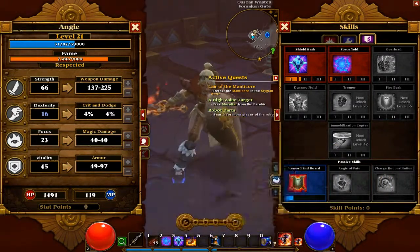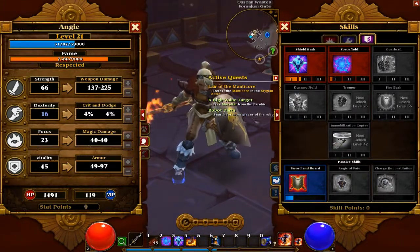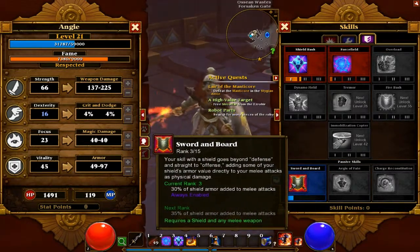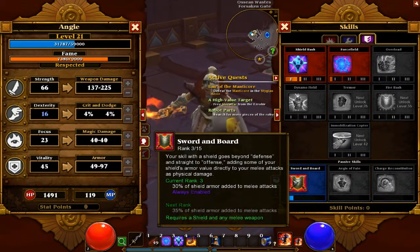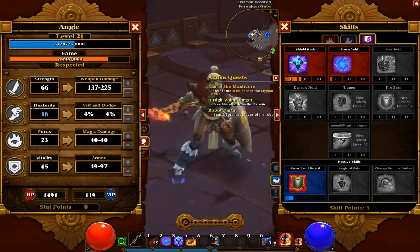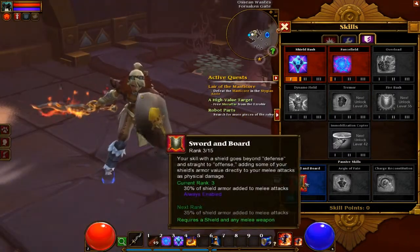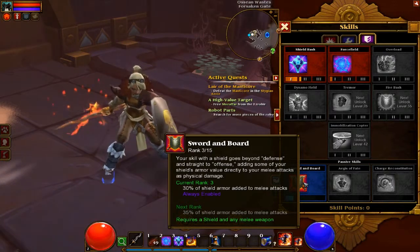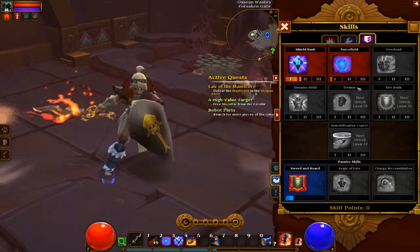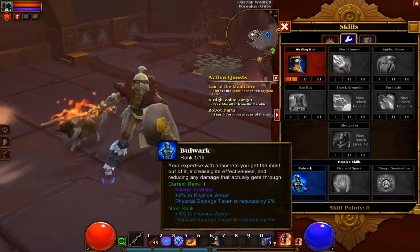Every five points or so, you want to make sure you're putting skill points into these passives. I'm going sword and shield so I've put a few points into Sword and Board, because that puts my shield damage into my weapon. You don't really notice what it's doing for you since you're not using it actively, but passives do make the game much easier and can speed things up — some give you health or deal way more damage.